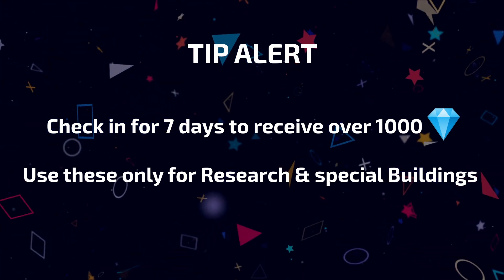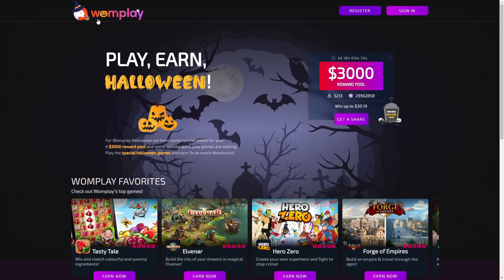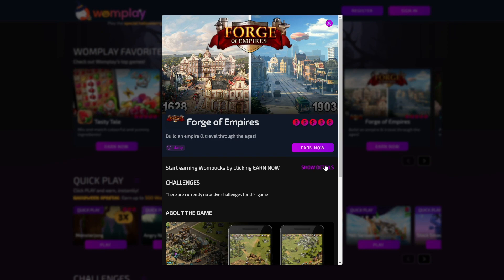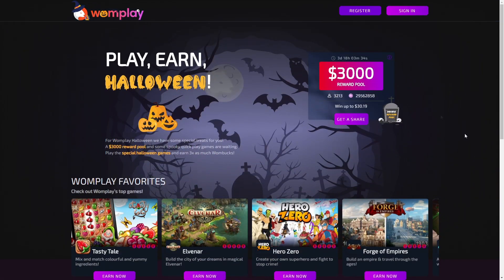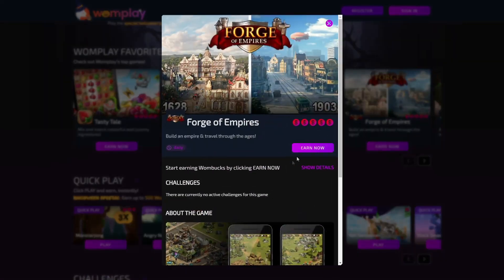But luckily, there's a way to actually earn on Forge of Empires – with OnePlay. For every milestone you reach, you can get thousands of reward bucks to cash out later on. As you progress further, you will still collect rewards for your playtime without having to spend anything. And even if you do, all purchases will also grant you a decent share of reward bucks. For more info, go to the Forge of Empires tile in the top earning games carousel and tap or click on Show Details.